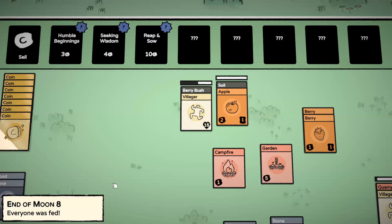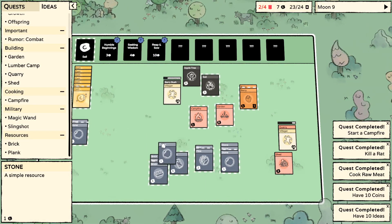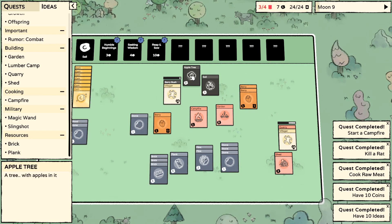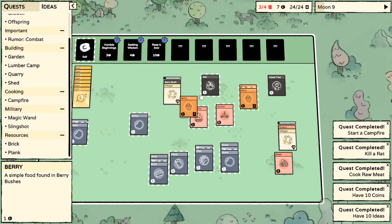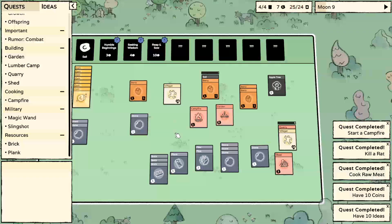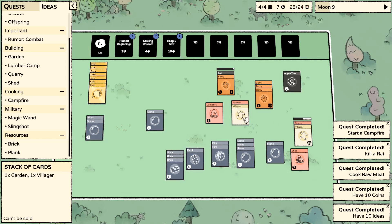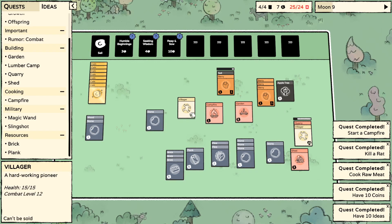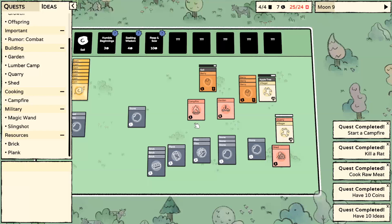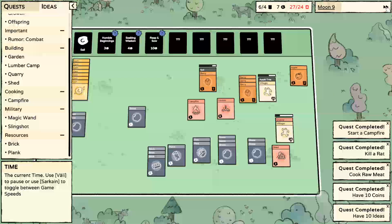Lots of stone, some trees, some soil. I've forgotten how this stuff works. Let's get a new berry bush. Garden, campfire, berry bush, apple tree. I thought I could put an apple tree in the garden, but I guess not - I need to get the apples. Stone, stone, stone, stone, stone - why do they want so much stone? I do not want to do that. Probably just sell right now. I've got so much coin. I need wood quite badly - I want to make the lumber camp, but I need three wood for it.